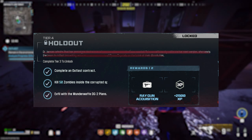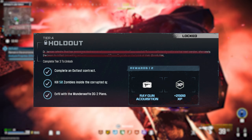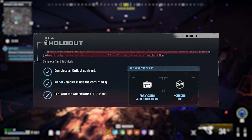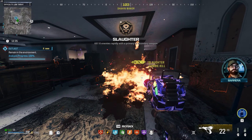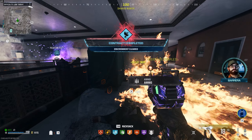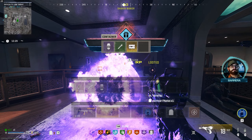The challenge for the DG2 is absolute cake compared to the previous two challenges in Act 3 tier 4. All you have to do is complete an Outlast contract in any of the zones — these are the ones that look like satellites on your minimap. Just make sure you complete the challenge successfully and get 50 kills during the duration of the holdout, and if you do that the WonderWaft DG2 schematics are guaranteed to spawn in your reward portal.